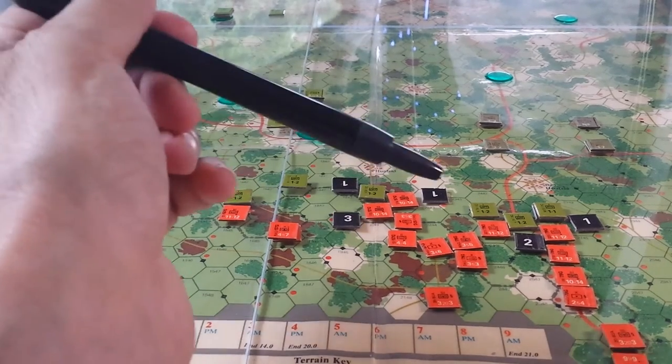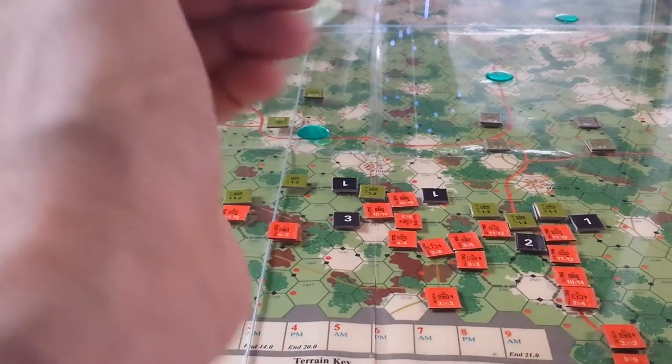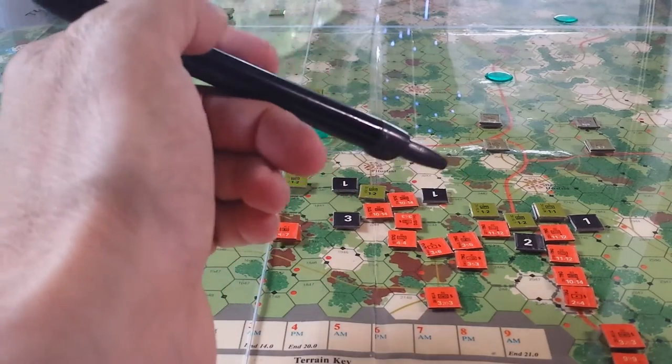So it's odds-based, and then on the left-hand side, depending on whether it's an A, B, or C type of attack, it will move your die roll up or down. So it's kind of like a DRM that builds it into the table.